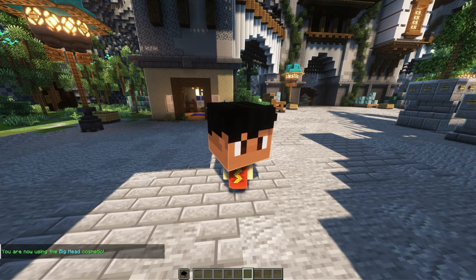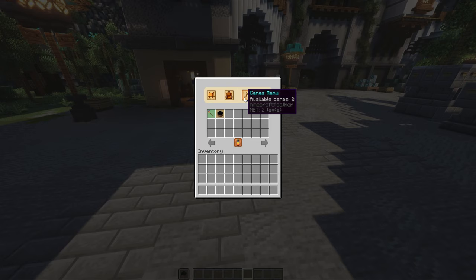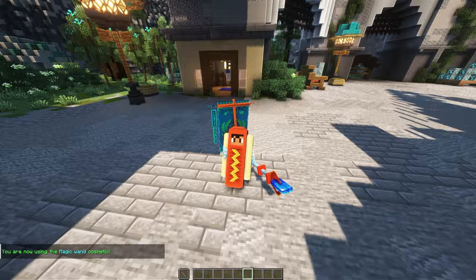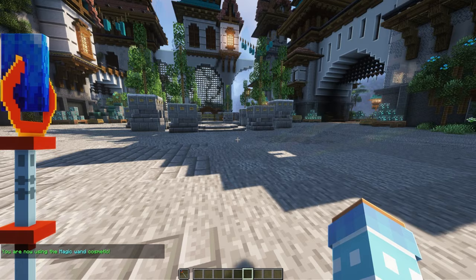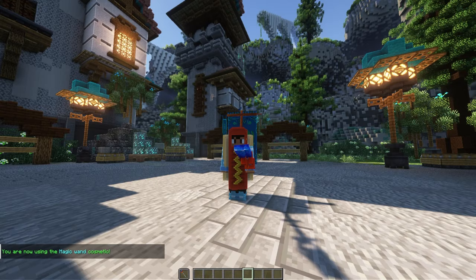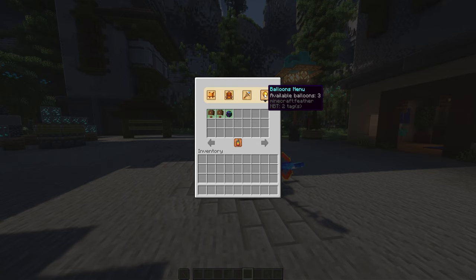Going to the canes here, you can go ahead and select either a big head — I don't even know what this outfit is anymore. Essentially this is an offhand item: if you are left-handed it'll be in your right hand, if you're right-handed it'll be in your left hand. I can go ahead and choose this magic cane, which is changeable with the tint. I'll pick cyan and select that, so this will be on my offhand simply as a cosmetic. You can see it in first person and third person as well.